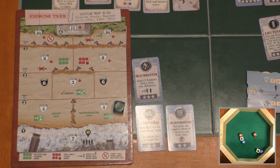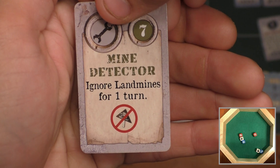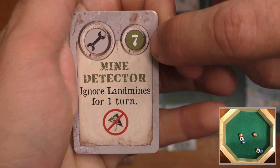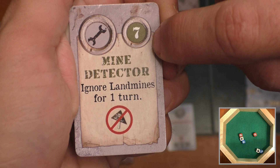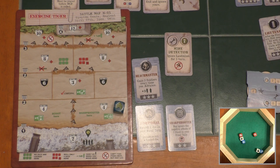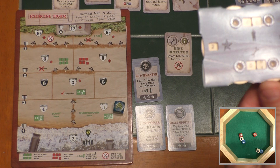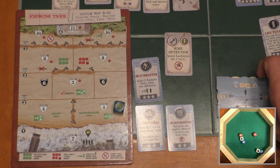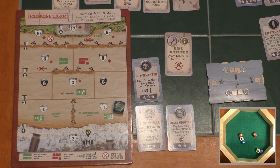Move phase, then recruit specialists and buy items. I have seven item points — that's enough to buy an item. I'm going to buy it: ignore landmines for one turn. It costs seven item points to buy. The item goes in my inventory, I drop item points from seven to zero. The item stays there with no effect until I decide to use it, and then it'll be discarded — flipped upside down and returned to the item area.